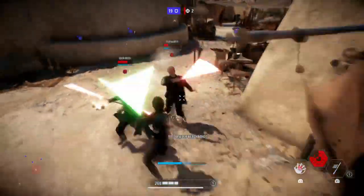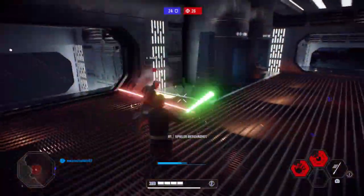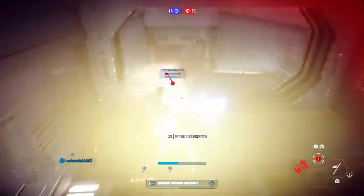Luke's fast swing speed also makes parrying — or what I call ghost hits — very easy. I made a video about that, but in short, you basically just have to hit the enemy right after you've blocked one of his attacks.